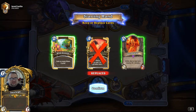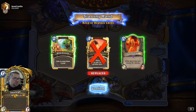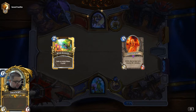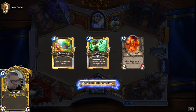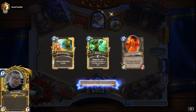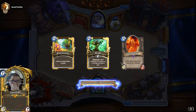Against every deck you want to mulligan very hard to try to get your ramp. That includes Wild Growth, Innervate, and Jade Blossom. Everything else is situationally a keep. I would never keep Wrath unless it's maybe Aggro Druid, and even then only if I knew for sure. Usually you want to hard mulligan to find a Doomsayer. Doomsayer is the best removal - way better than Ramp. Against aggressive decks go very hard for Doomsayer and Ramp; against every other deck go very hard for Ramp.